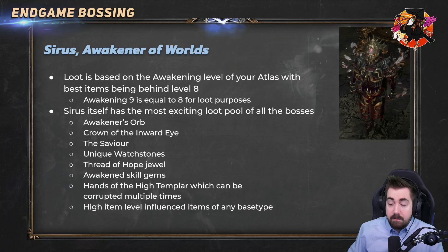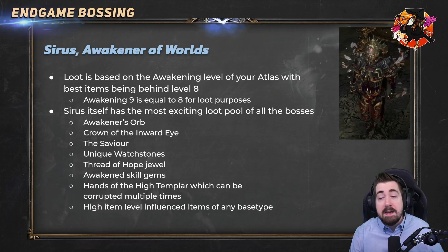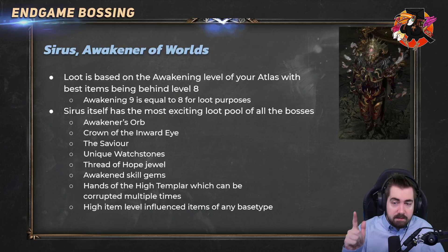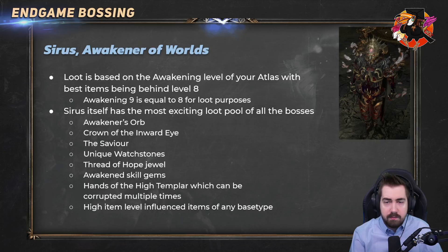Sirus also drops high-level influence item types of any base type. At awakening level zero the item level base type is around 82, and at the highest level it drops item level 85. I think it would be a very cool addition if Sirus dropped items that were already dual-influenced — like an amulet with Hunter and Shaper influence — as a rare drop. Maybe something they should introduce at awakening level nine to make it a big difference over level eight. Awakening level nine should also be a completely different fight considered Uber Sirus, and should probably have the Conquerors in the Sirus fight.